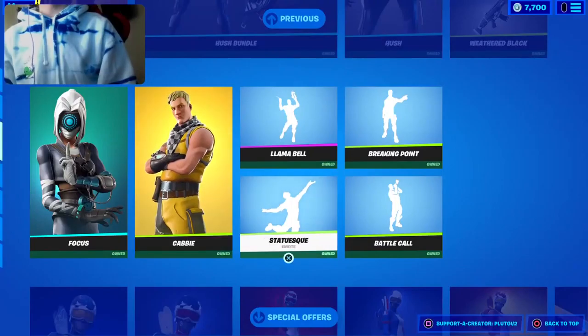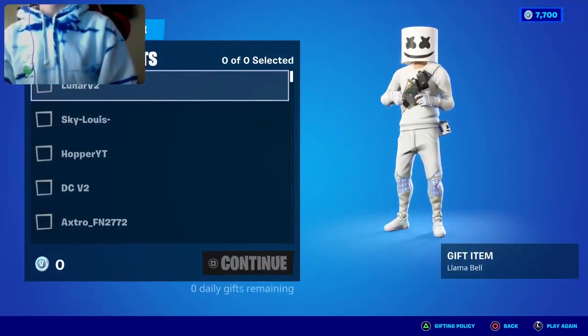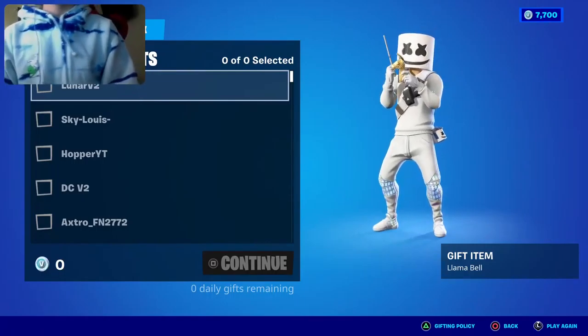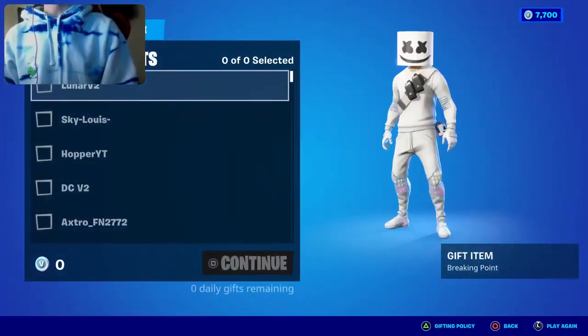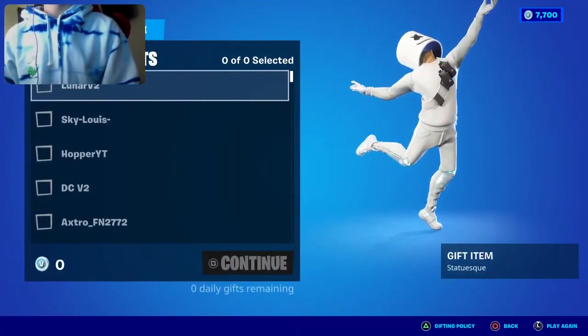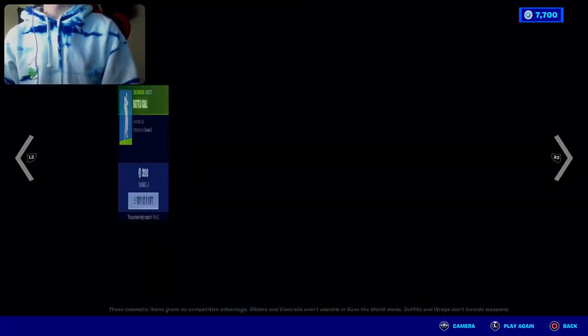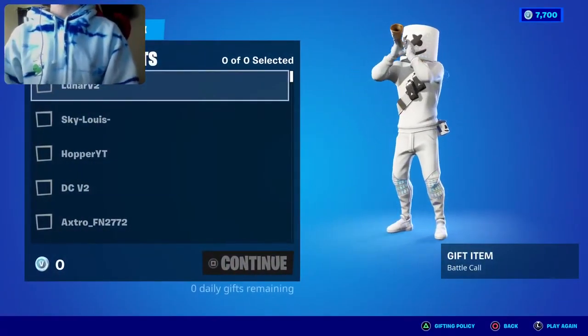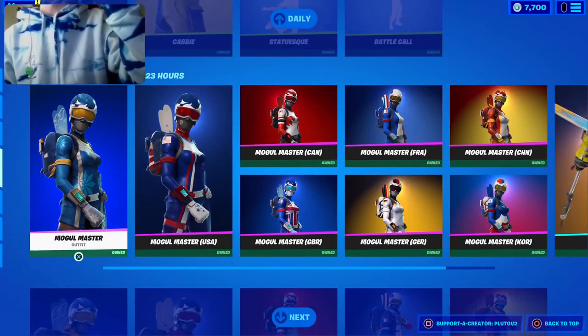Cabbie is back! We also have the Breaking Point emote here in the item shop, as well as the Statue emote. This is actually magical — I love this emote. The Battle Call emote is also back in the shop.